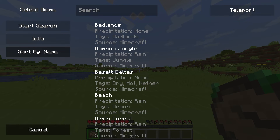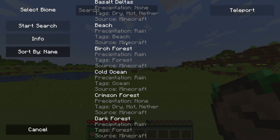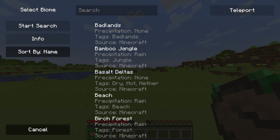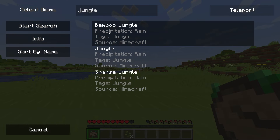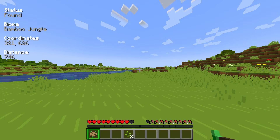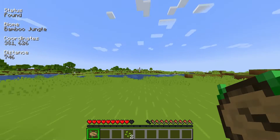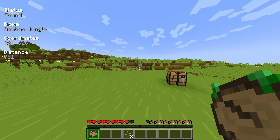With this, you're capable of viewing each of the available biomes, as well as other options within the menu itself. The biome list will display all currently available biomes that you can search for within your world. Using the search bar, you can narrow down a specific biome from the list. By selecting a biome and pressing Start Search, a GUI will appear in the top left corner of your screen. This will display information on the tracked biome, the coordinates, and the distance from you.